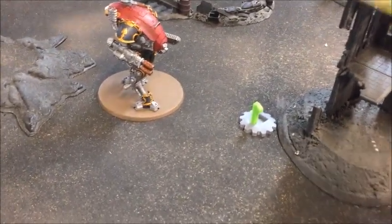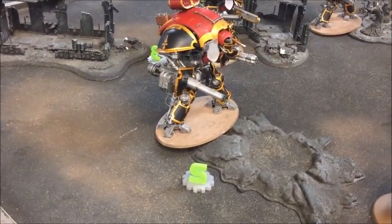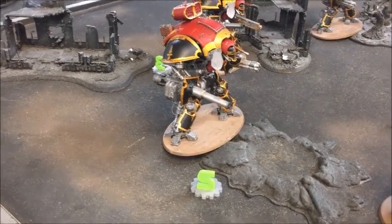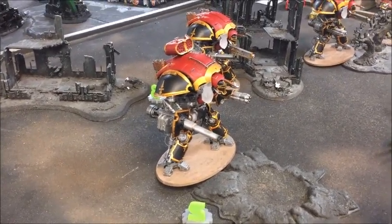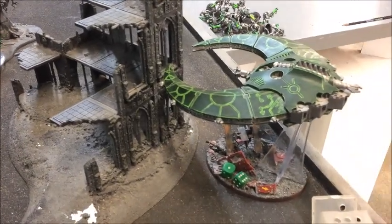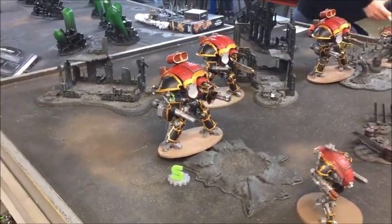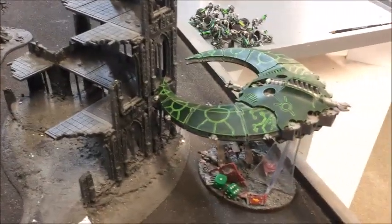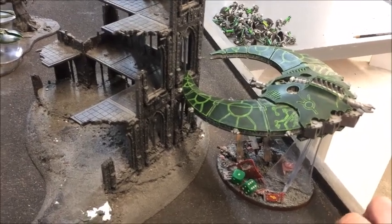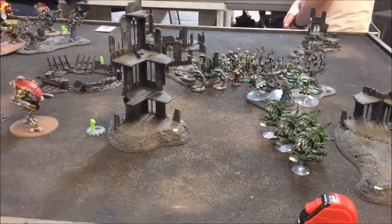The Knight Armiger is within three inches of that objective, so Secure 1 is scored. He'll also get Defend 2 unless I can blow that Knight off there next turn - a pretty good opening hand. He also shot the Night Scythe with the Battle Cannon and the Missile Launcher from the Crusader, putting a total of seven wounds on it, so it's down to its second damage level. Now let's see what these Necrons can do.